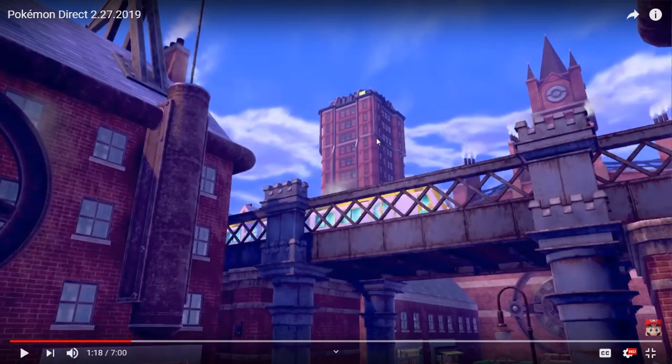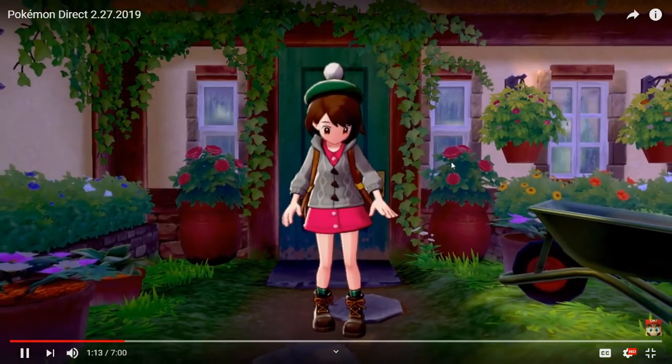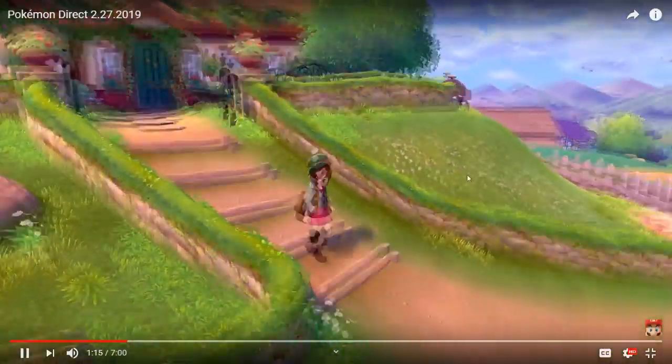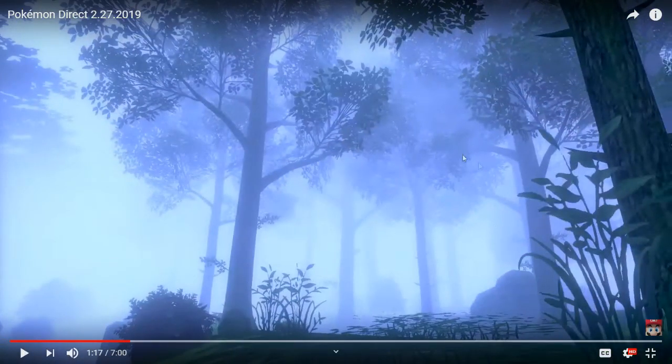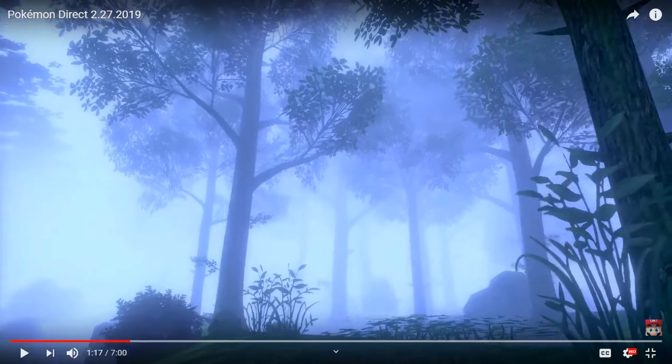More scenery — as you saw, there was a little bit of a forest. This looks like it's a trainer school. It looks a little run down. There's also this Ominous Forest that looks really cool — it gives me a lot of reminders of Viridian.